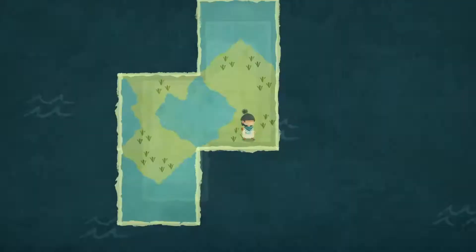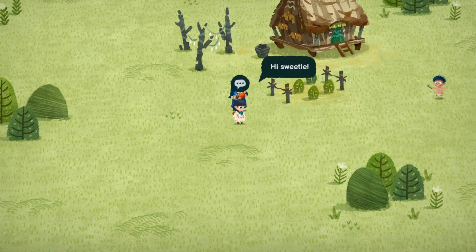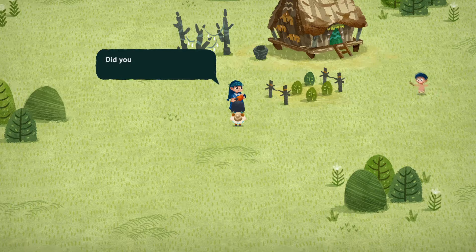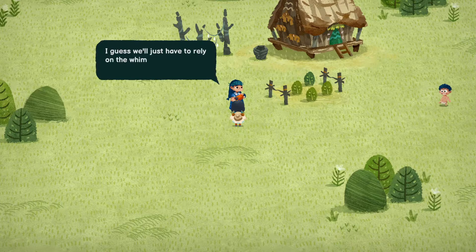We are going to grab the new map down here and just plop it down right over here. Let's head up here. 'Hi sweetie, where did you come from? It's exciting to meet someone new. I've barely left the house in months. This little bundle of love keeps me pretty busy. Did you meet my husband already? He's fishing nearby, though he's probably not catching much — that big lug left without any bait this morning.'